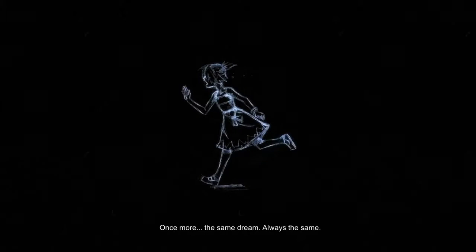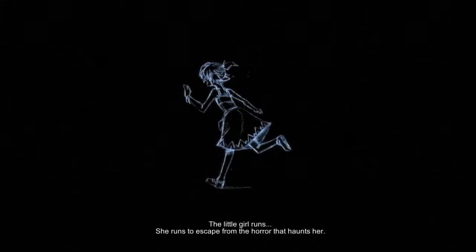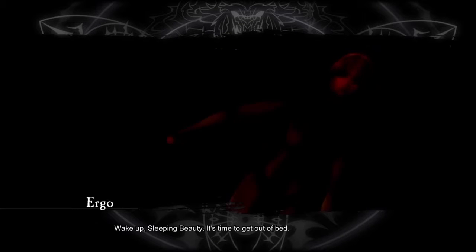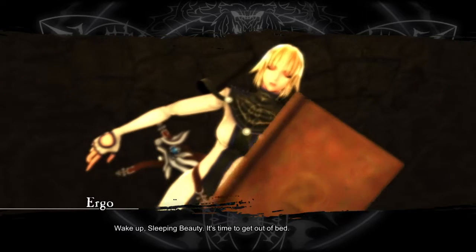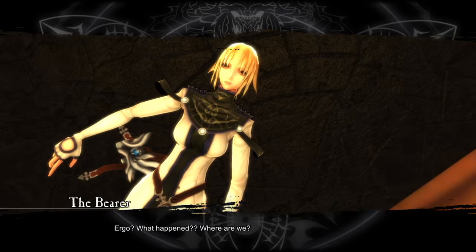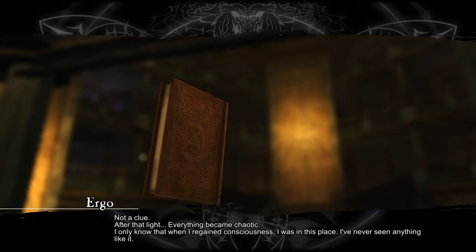Always the same dream — the little girl runs. She runs to escape the horror that haunts her. But what she sees at the end of the darkness is just an even greater nightmare. "Wake up, sleeping beauty — it's time to get out of bed." "Ergo, what happened? Where are we?" "Not a clue. After that light, everything became chaotic."